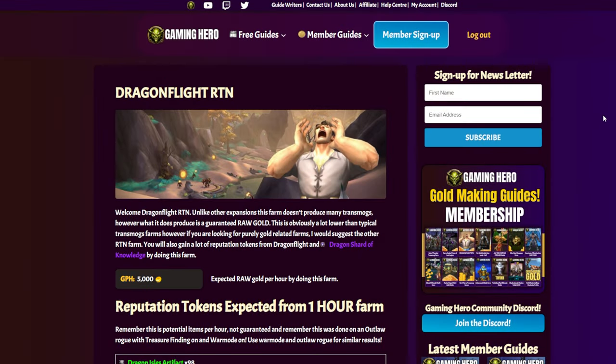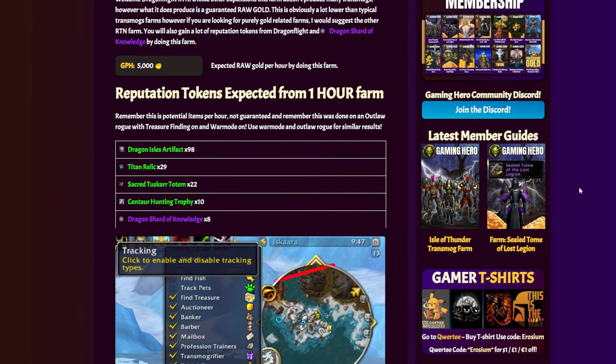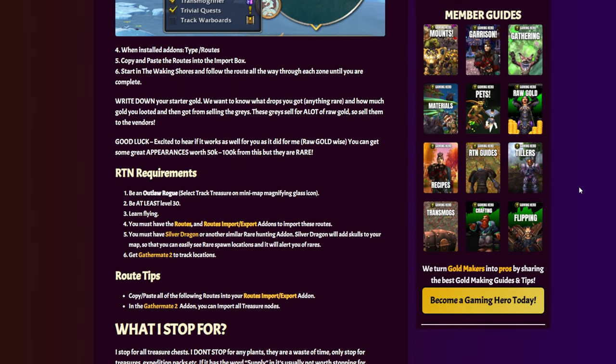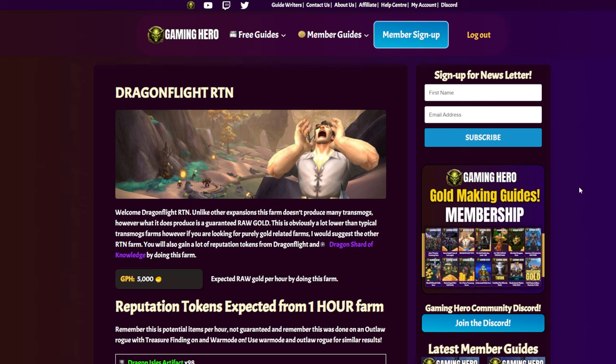My first affiliate is gaminghero.io — the best way to make a lot of gold in a short amount of time. They have a bunch of gold guides that have helped hundreds of people pay for WoW with gold rather than real money. They've helped me as well — I've been paying for all my memberships with their guides. I highly recommend you check them out. My link and code are in the description below, and if you sign up, please use it for a 10% discount.